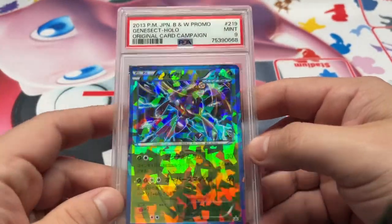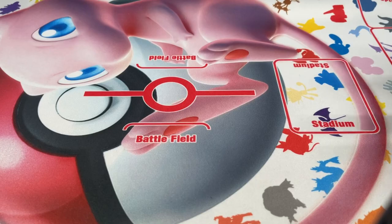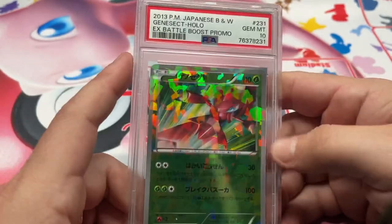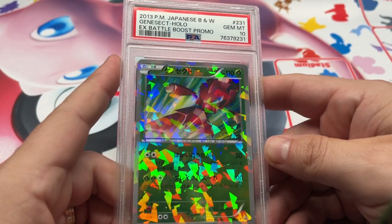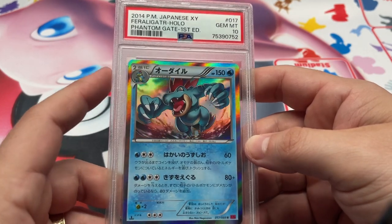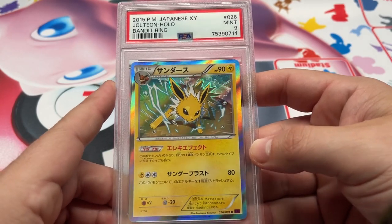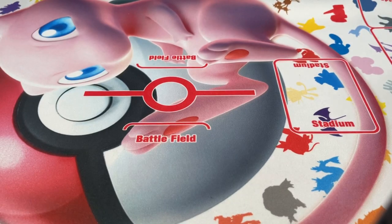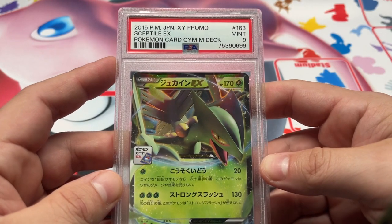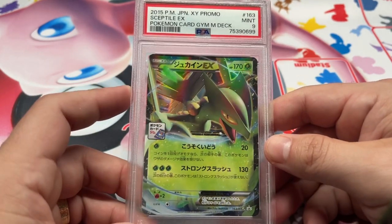Next up we have a pretty crazy one — we got the Cracked Ice Sparkle Full Art Genesect, PSA 9. They did a couple of these, and Genesect was the one they did the most of — I think there might be like three of them. Here's another different one: the EX Battle Boost promo in a 10. We have Phantom Gate Feraligatr, 10. Bandit Ring Jolteon, 9. And we got a Gym M Deck card — I'm not sure exactly what that is technically, I'll find out when I list it. I thought it was just a Gym promo with a stamp. We got the PSA 9 Sceptile EX.